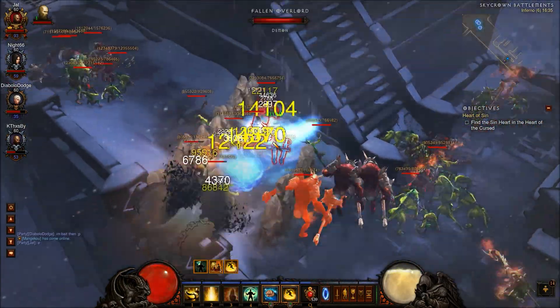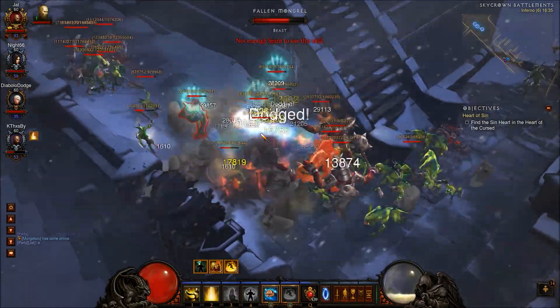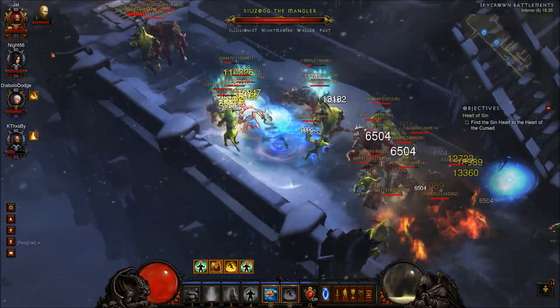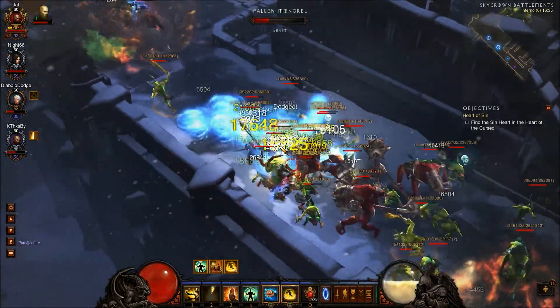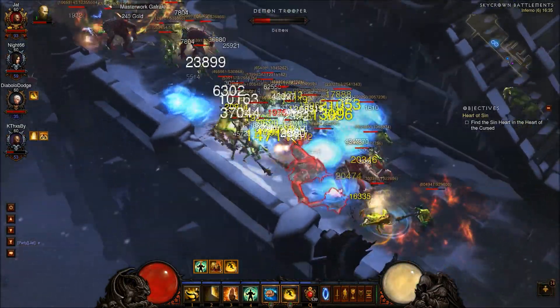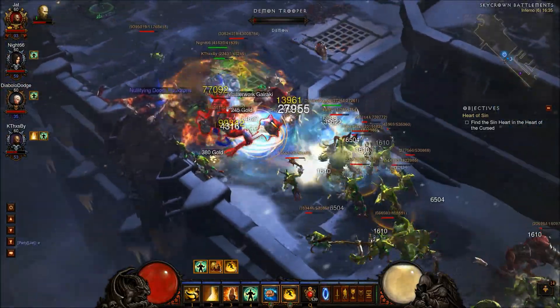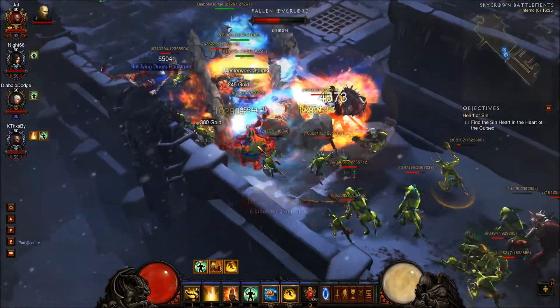The final passive skill we're using is Near Death Experience — a unique choice. After the new patch, this skill got a buff that allows us to heal ourselves. Every time we receive fatal damage, we are restored back to life, and this effect can occur twice every 60 seconds. That is a great addition. When your friends are not around you and they are on a death timer, you can actually survive on your own with the help of this skill.